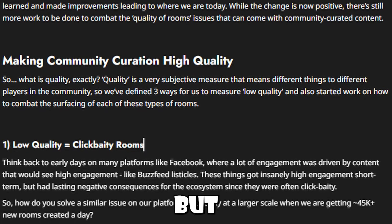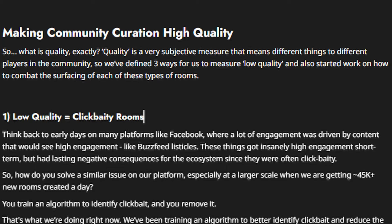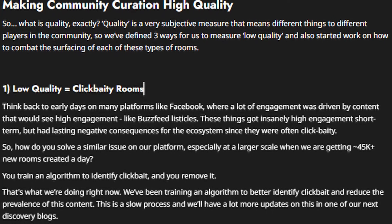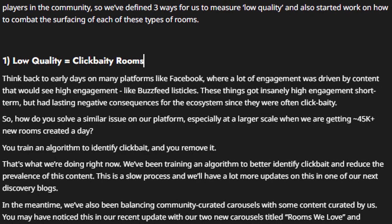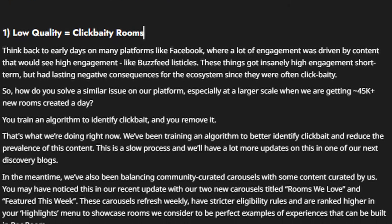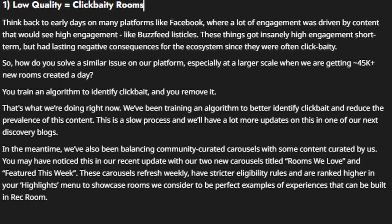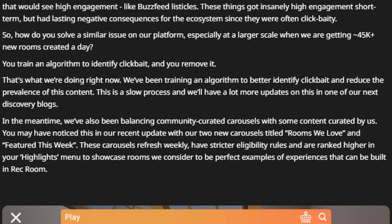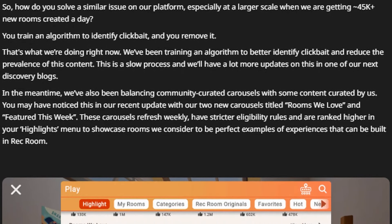When they started, the changes were initially negative, but with each test they learned and made improvements, leading to where they are today. While the change is now positive, there's still more work to be done to combat room quality issues that come with community-curated content. They define three ways to measure low quality. Number one: low quality equals clickbaity rooms. Think back to the early days on platforms like Facebook, where a lot of engagement was driven by clickbaity content like Buzzfeed listicles — these got insanely high engagement short term but had lasting negative consequences. With 45,000 new rooms created per day, they're training an algorithm to identify clickbait and remove it. This is a slow process, with more updates coming in their next discovery vlogs.